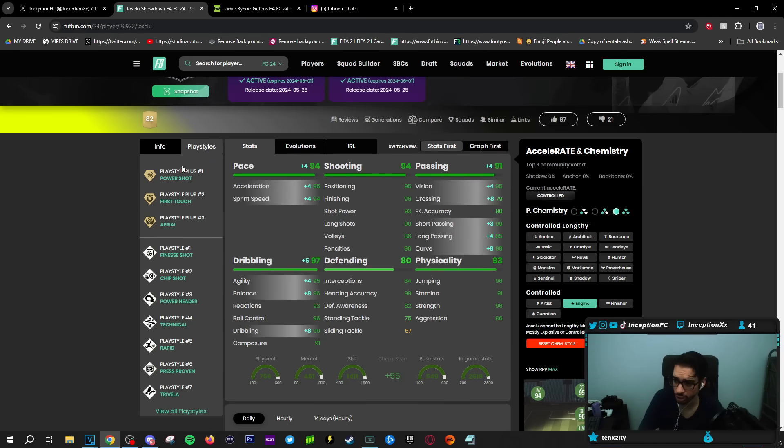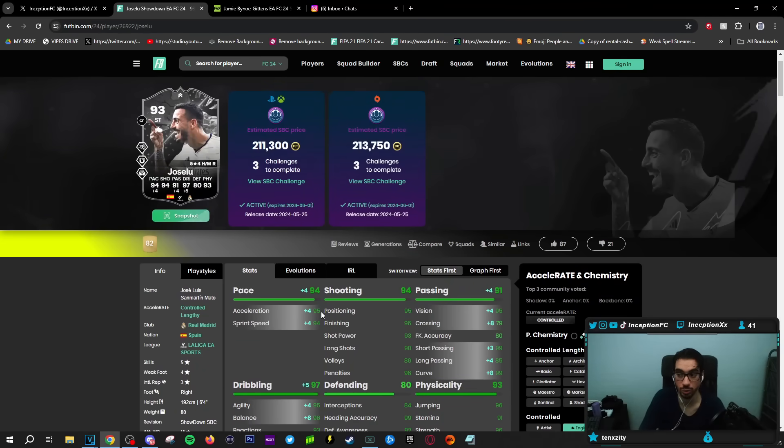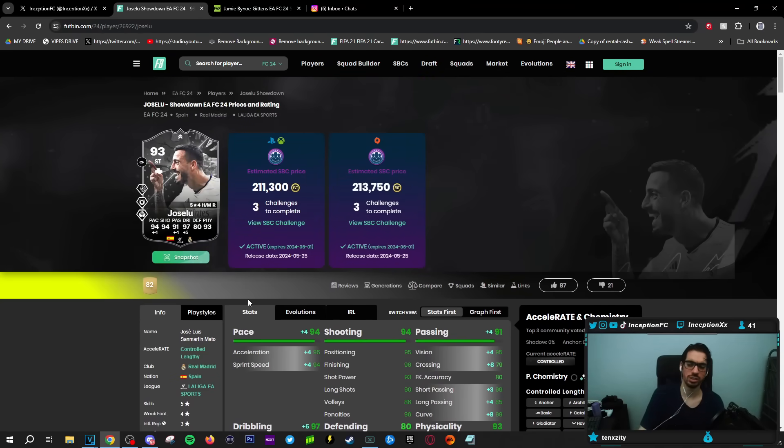What you kind of hope for is for base card stats in the physical department being improved, especially so that he can work with that aerial plus a little bit more. But remember, this card also has defensive stats. So technically speaking, if you wanted to use him as your attacking oriented center mid, you could. He doesn't have slide tackle, but he does have a little bit of interception. So it makes sense that they release these sort of cards, not like the cards that you would think are super meta.